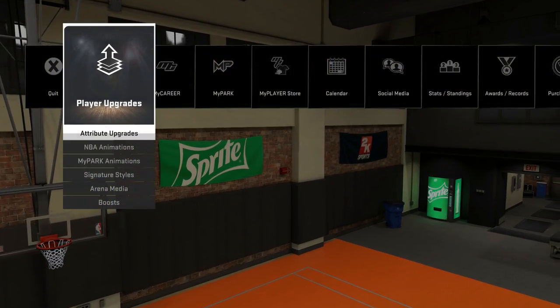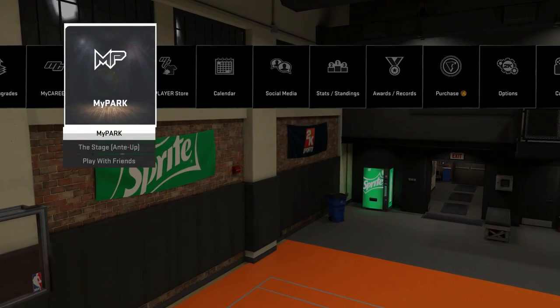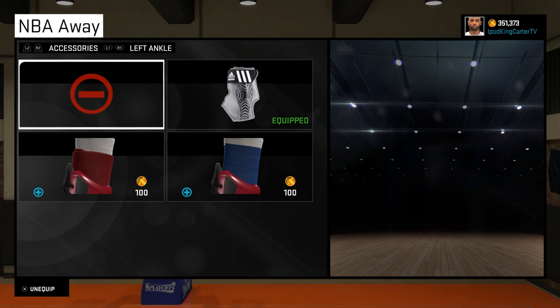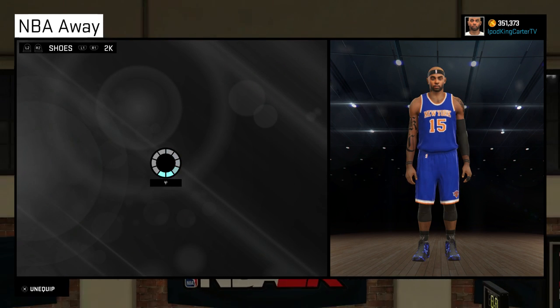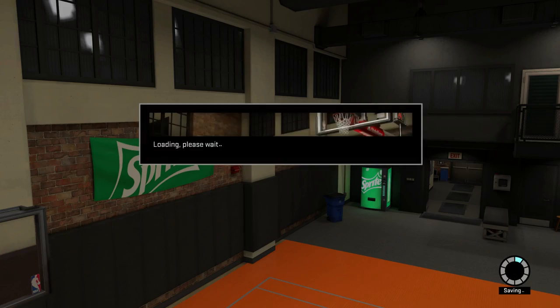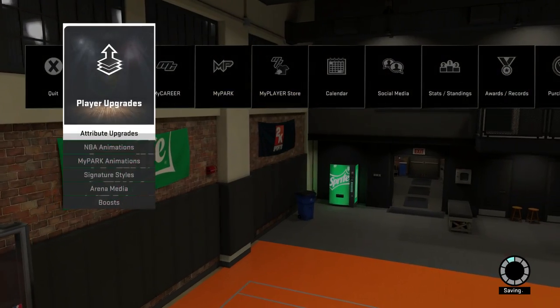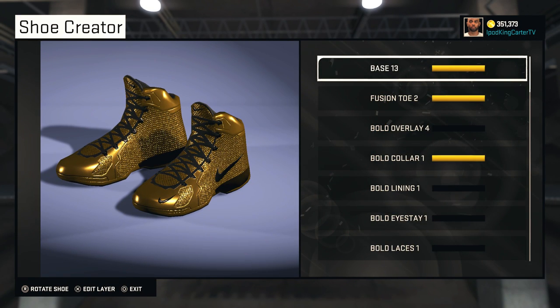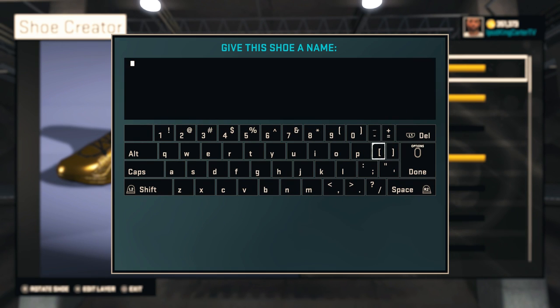After saving that shoe, go into My Career. You'll notice I'm wearing generics — King's Gold has to take a back seat for now. You can see here that NBA Away — those phone posit shoes — are already equipped. But I'm still missing my home shoe. How are we going to fix that?